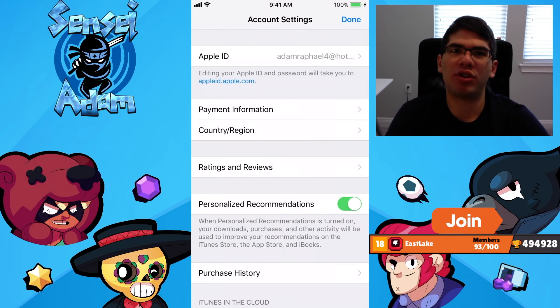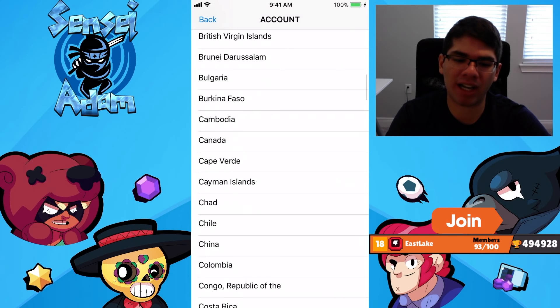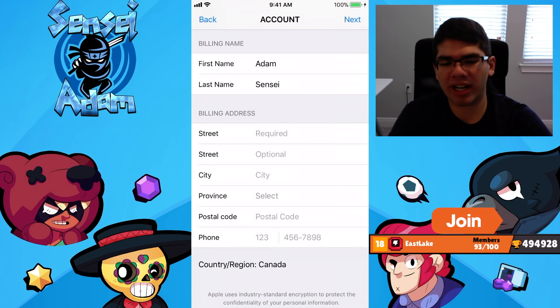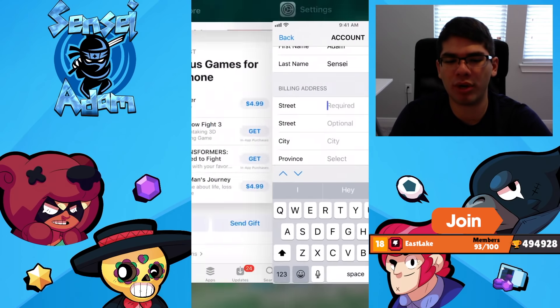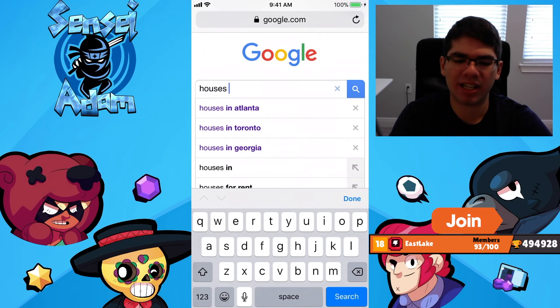Just a word of warning: if you switch back to the US App Store, once Brawl Stars has an update you will have to switch back to the Canadian App Store in order to get the update. To do that, it's very simple — just go back to Country or Region, change country to Canada, agree to the terms of service. But you might be wondering: how do you put a billing address for a Canadian place? They actually do check to see if it's a real address. What I do is go on Google and search houses in Toronto.